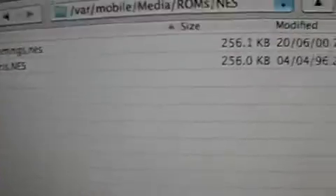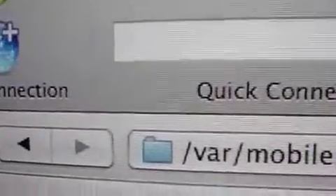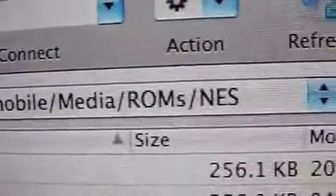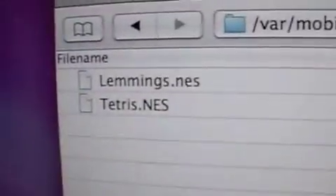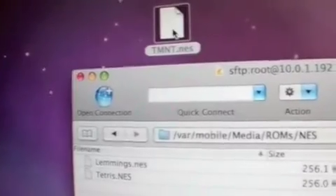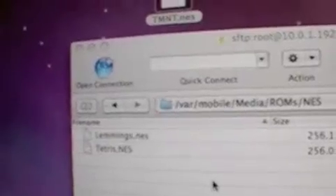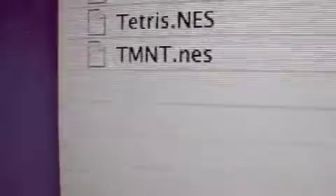We're just going to show you now that it does work. Here we are — the folder you have to be in is /var/mobile/Media/MESS. There's the game. If we go into MESS over here, there's the game. We're just going to upload one more — not here yet.